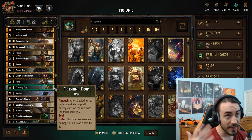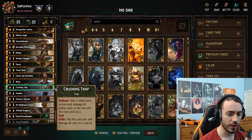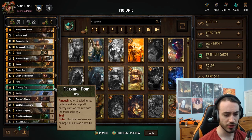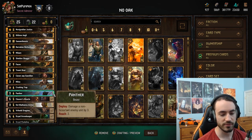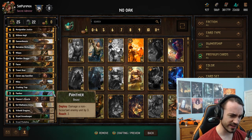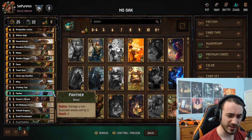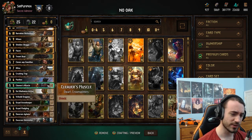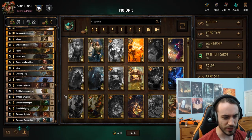Crushing Trap is another card that allows you to get blood pretty easily - if you get blood it's not really a big deal because your long rounds are good. You have cards like Fob Water, Crushing Trap, Tree Board - the longer the round goes, the more value you get. Panther - you got to play it as a Beast, it's a pretty decent card, but it's a little over-costed compared to Syndicate cards at six for six. Cleaver's Muscle is fantastic with Justice.